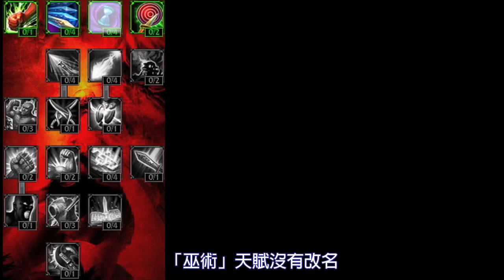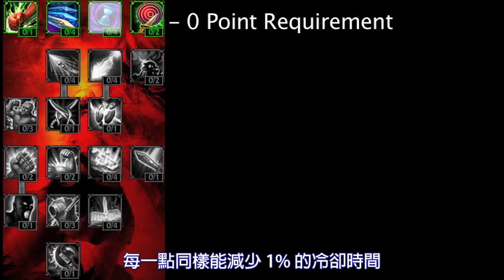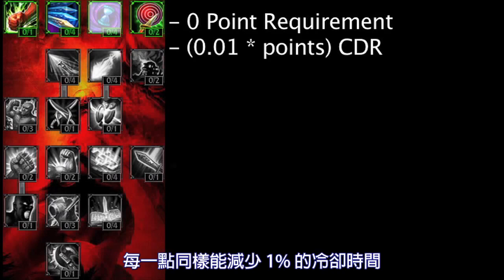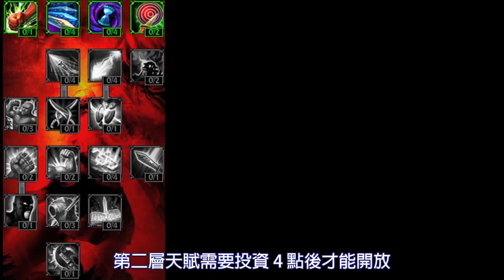The Sorcery Mastery has not been renamed, but no longer requires 4 Mastery Points in the Offensive Mastery Tree. It still grants 1% cooldown reduction for every point in the Mastery. The Butcher Mastery remains unchanged from Season 2. These next Masteries require 4 points in the Offensive Tree.